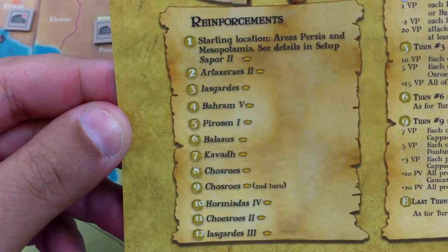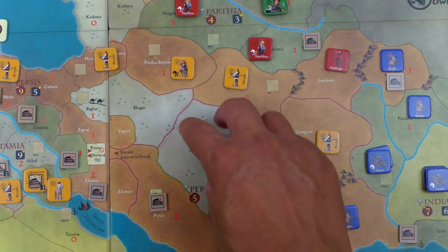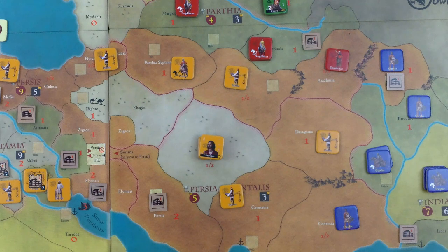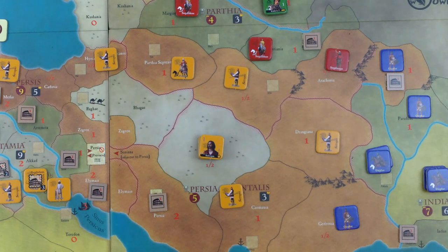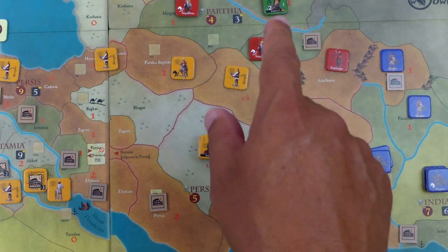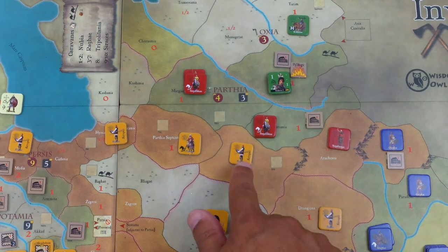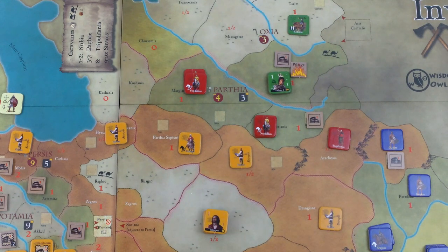Turn three they want to move basically to the coast of the Mediterranean — Rome is there — so lots of points for taking stuff from Rome, meaning Eastern Rome, Byzantium. Same thing on turn six, turn nine, basically pushing towards Constantinople. And since they are not barbarians, they don't get a lot of reinforcements. Civilized nations in general just get a list of kings and leaders.